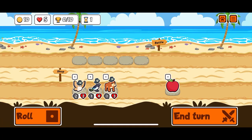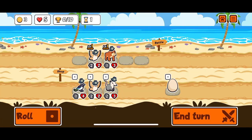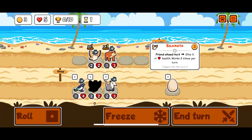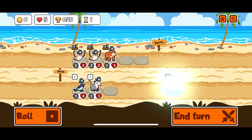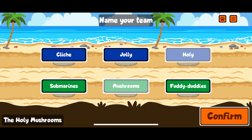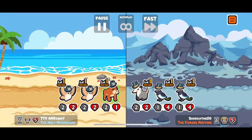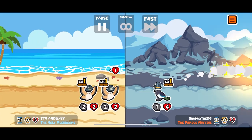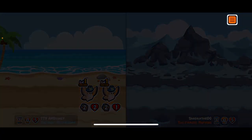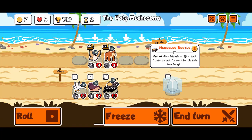It's really annoying - I guess we're going for this start again. We'll go with the holy mushrooms, it's fun. Nice. You know what, screw it, we'll level up early and get the hercules beetle - give friends plus one.